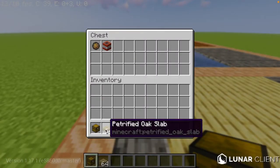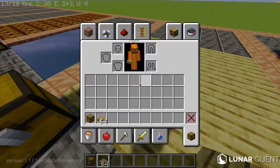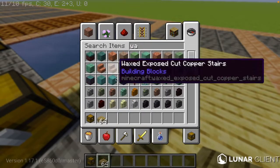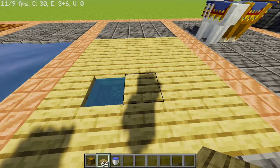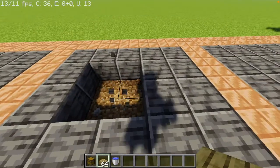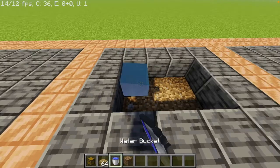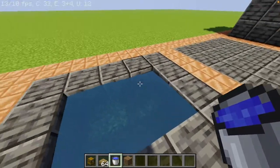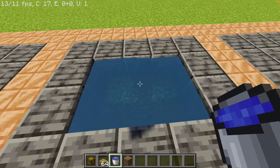Let me show you how I did this. So basically you're going to need some water — I'll get a water bucket right now. How this works is you need to build out a floor and then you need to place water. Now you need to make sure that each block is a water source.